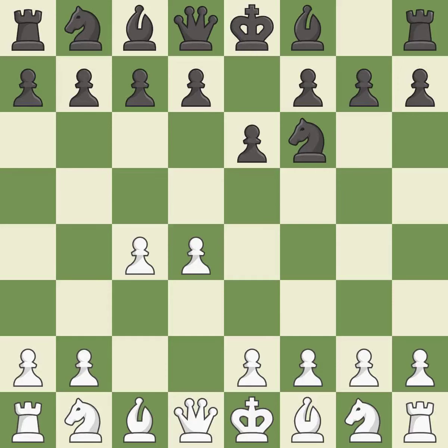e6 opens up a line for the dark-squared bishop and prepares to castle quickly, while preparing to push a pawn to d5 and recapture with a pawn if captured. Nf3 develops toward the center, putting pressure on the e5 square and adding another defender to the d4 pawn. d5 takes space in the center, attacks the c4 pawn and helps control the e4 square.